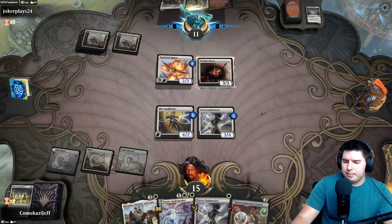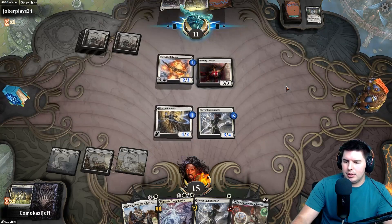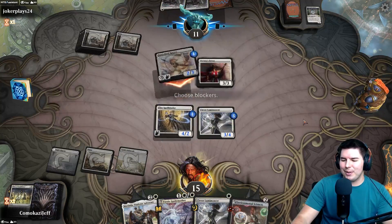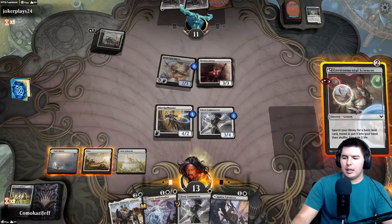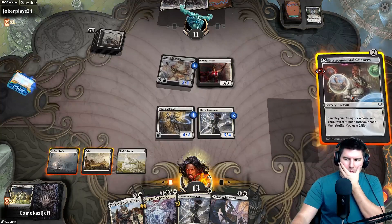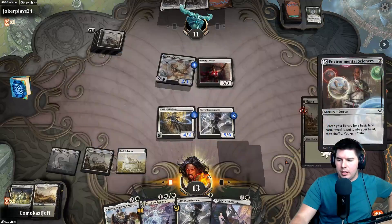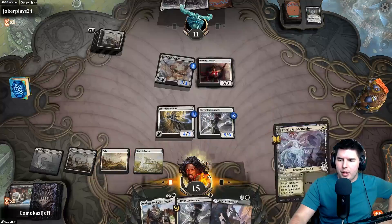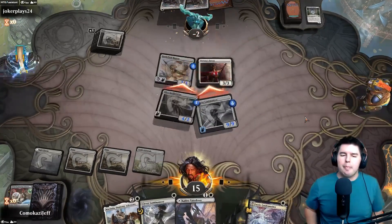Victory's Envoy — come on, you know you want to attack in with that raptor. Yes! The greed is so great, oh I love it. Is this lethal? Pretty close — Environmental Sciences, get a land, play the land, Fairy Guide Mother. I think it's lethal — yeah, definitely lethal. Boom, bam, baby!